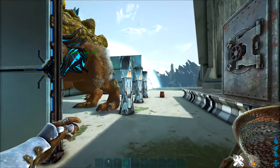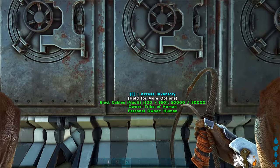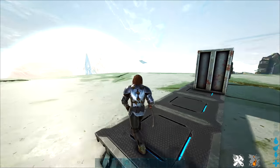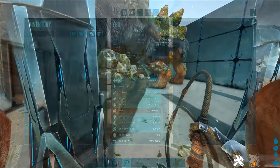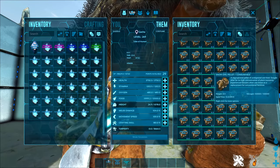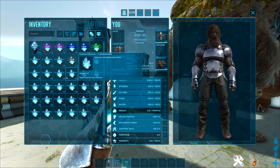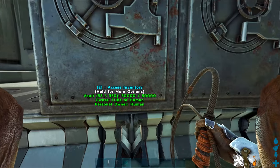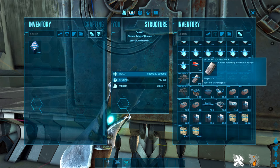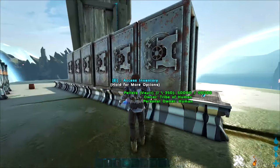I want you guys to leave comments with other things you'd like me to test. I'm going to try one more thing and then open up all these crystals to see if the actual loot differs based on what the gatcha was eating. Now I'm testing with stone picks - they eat about seven stone picks per crystal. From what I've got already it seems pretty similar to everything else. If you have suggestions for super cheap items let me know, but I also want to try some expensive things to see how many boosted crystals come out as ascendant.